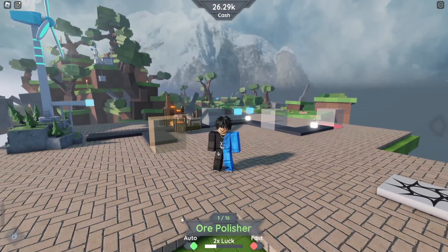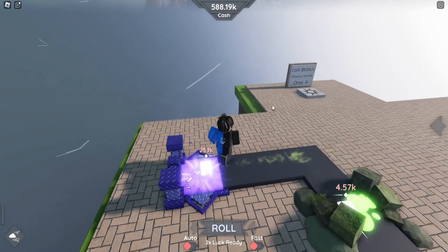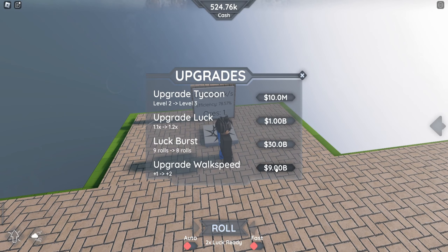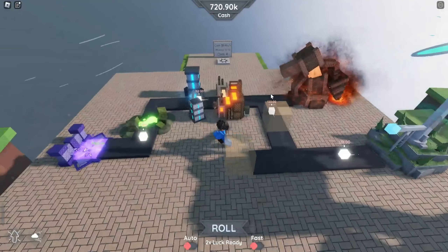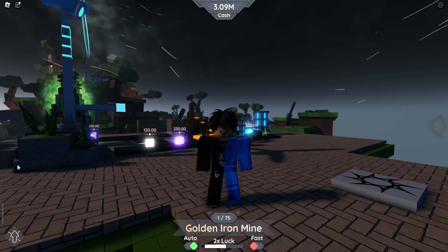I'm going to timelapse you of each roll I get — let's hopefully get something good on camera. Now we're making so much cash. Let's upgrade from the spawn point — we can upgrade Tycoon and upgrade luck. I'd say we need luck, but now it's going to cost 1 billion. We can also do new luck burst, upgrade Tycoon, and upgrade walk speed. Now everything's expensive and I can't afford it, but since we upgraded Tycoon we can add some random stuff to it. I'm going to grind for a few hours.